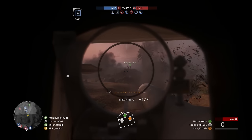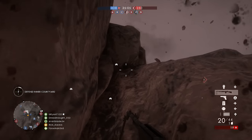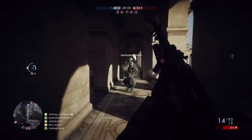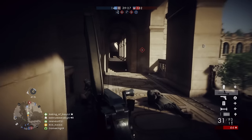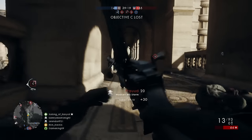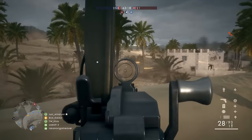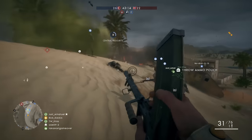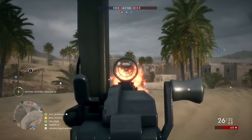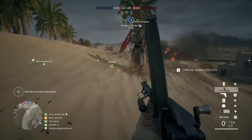Lastly, we have the limpet charge — my personal favorite thing to use with the support class. It's a magnetic charge you throw at a vehicle or building and in a few seconds it blows up. It won't kill vehicles outright, but you'll almost always disable them in some way — a track or engine disabled, plus a decent chunk of damage. This lets the support class engage vehicles rather than just run away, and really helps your team destroy them. Your grenade and melee weapon are personal preference, but remember you can resupply your own and your allies' grenades, making you a huge asset against entrenched enemies.